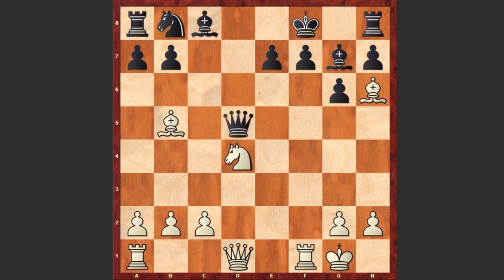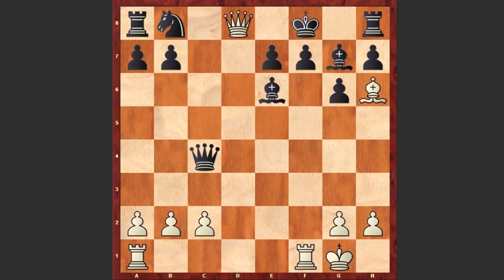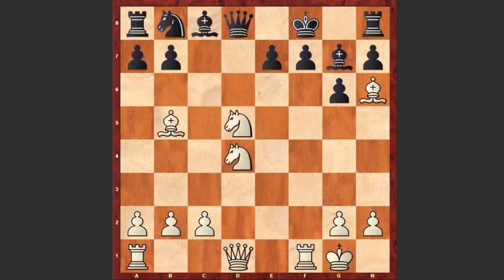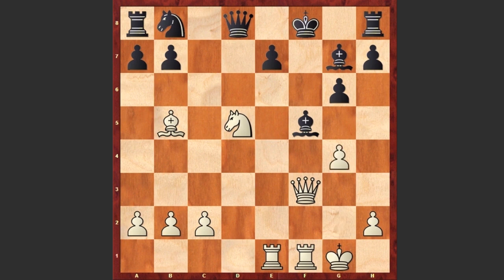If Qxd5, white can either capture on g7 giving a check and then simply win the queen, or after Qxd5 play Bc4 — a powerful deflective move. You can't capture because white can play Nxe6 check, opening up the d5, and if Bxe6 then Qd8 checkmate. Or after Nd5, if a move like Bxh6, then Qf3 threatening checkmate in 1. If f5 then Re1, Bg7, white can capture on f5 and then play g4 — this is going to be a destructive attack. The black king is stuck on f8 while all white pieces are attacking.